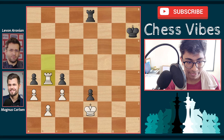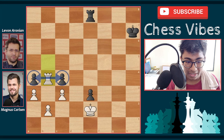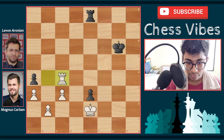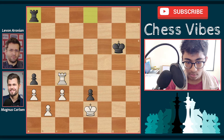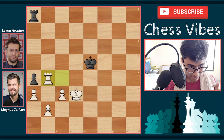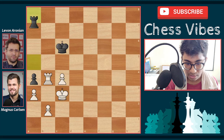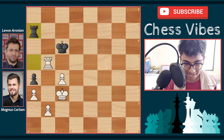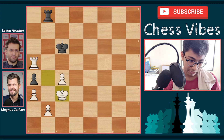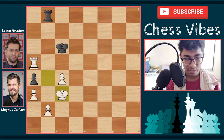Aronian played rook e8 instead, perhaps trying to win, but now king d2, e3 check, king e2, king h8, and the rook grabs the pawn on b5 while the king grabs h7. Rook to b4 — a natural and nice move targeting both the a4 and c4 pawns. King g6, rook into c4, rook a8 trying to protect the a4 pawn, king into e3, king f5, king d3, king e5, rook b4, king d5, c4 check, king c6, king c3, rook a5, rook b5, rook a7, king b4, rook a8.